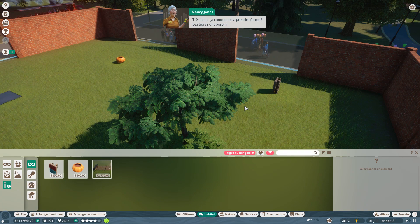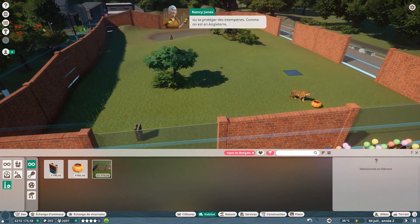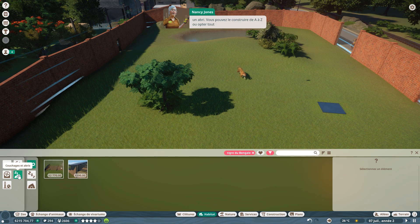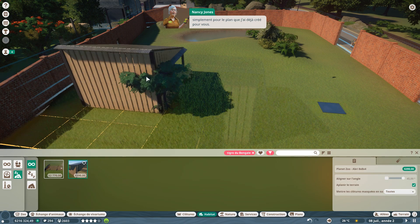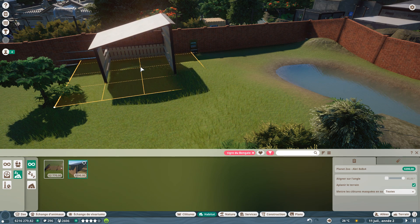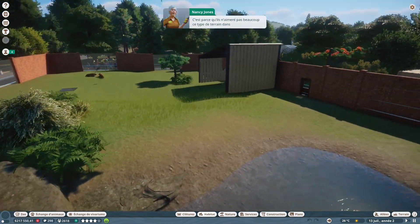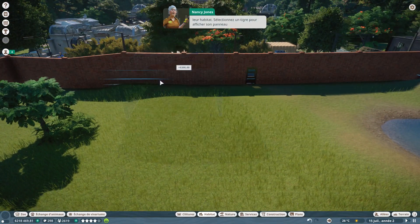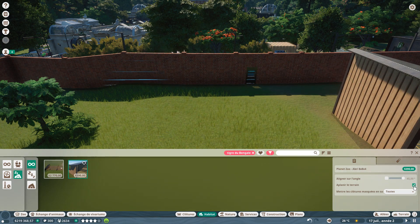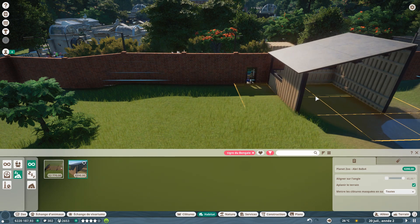Les tigres ont besoin d'un abri dans leur habitat pour se cacher des visiteurs ou se protéger des intempéries — comme on est en Angleterre, elles sont nombreuses ! On peut construire l'abri de A à Z ou utiliser un plan préconçu. On le tourne et on le place. Le terrain n'est pas bien adapté — on va voir ça dans le panneau d'information.